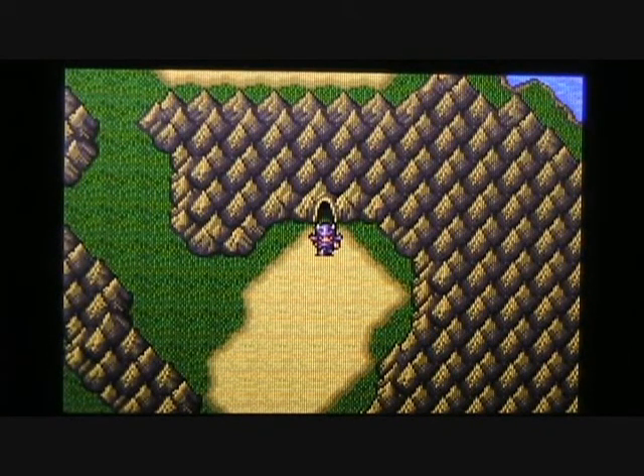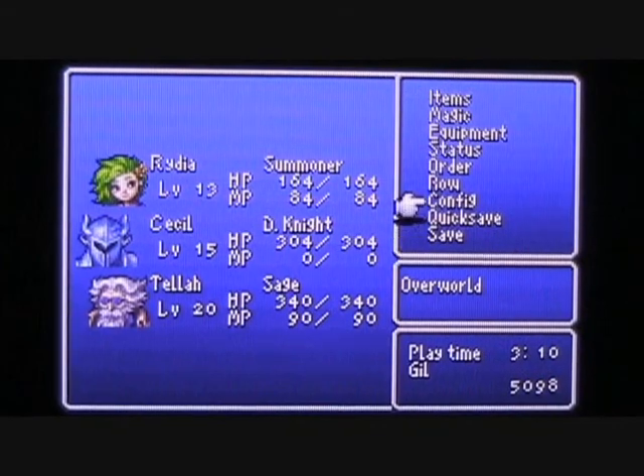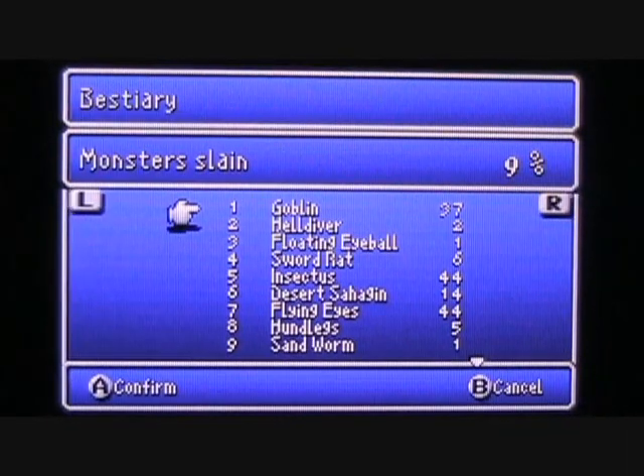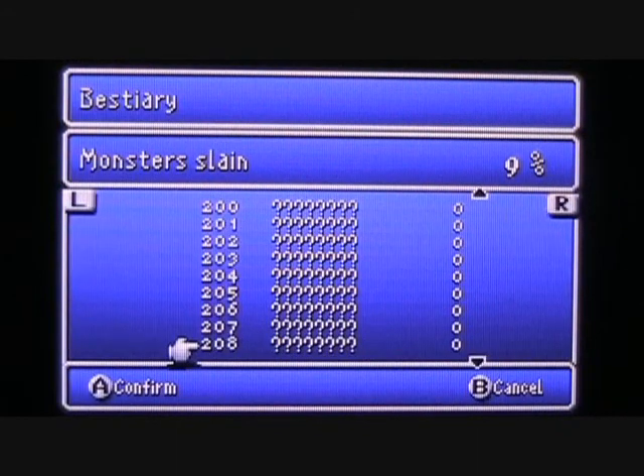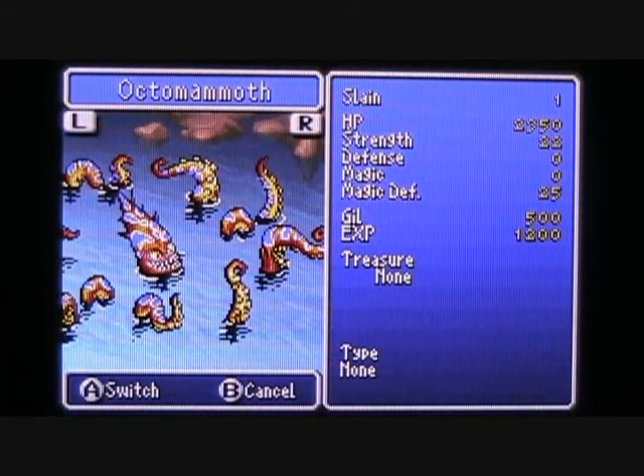I'm going to take just a moment here to save my game and heal up my characters, and once I do that, I'll be right back. Okay, I've gotten all of those necessities taken care of — I went ahead and used a tent and recovered everyone's HP and MP back to full. Let's take a minute and check out that new entry in the bestiary. We have a new boss monster to look at: the Octomammoth is number 193 in our list. As you can see, it does have a lot of HP. The Octomammoth does not drop any treasure, but it offers a ton of experience points — 1,200 experience, divided amongst the three characters is 400 apiece, which is not too shabby at all.